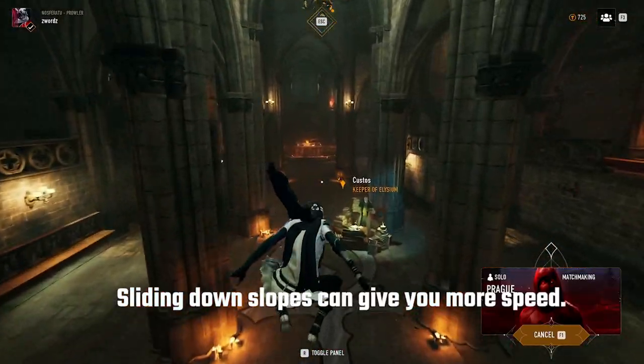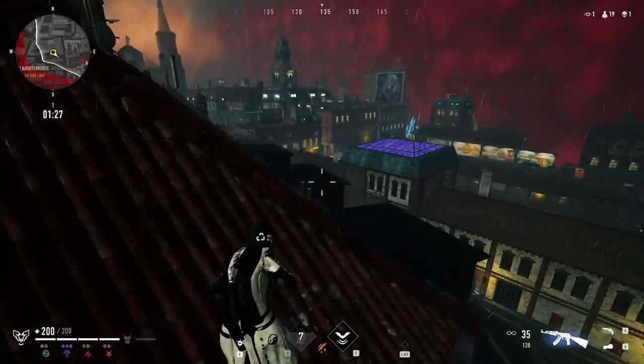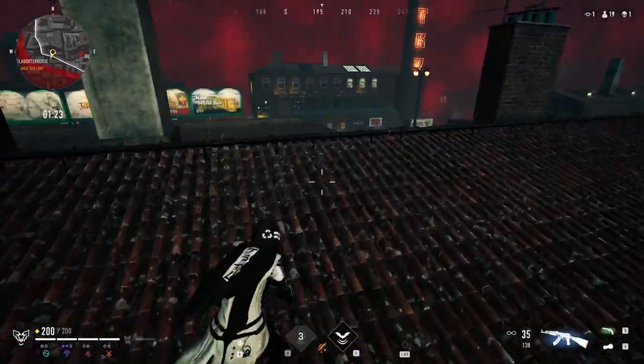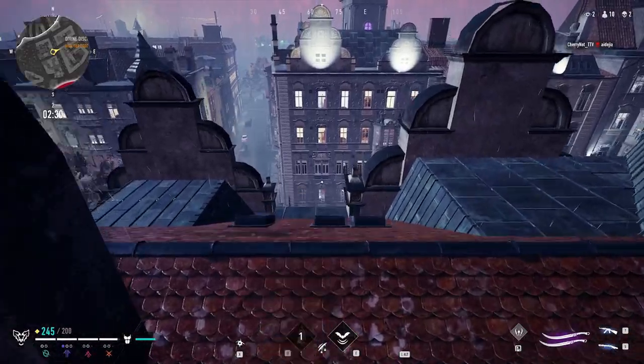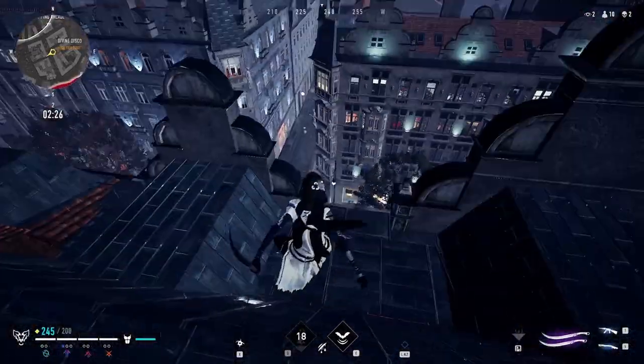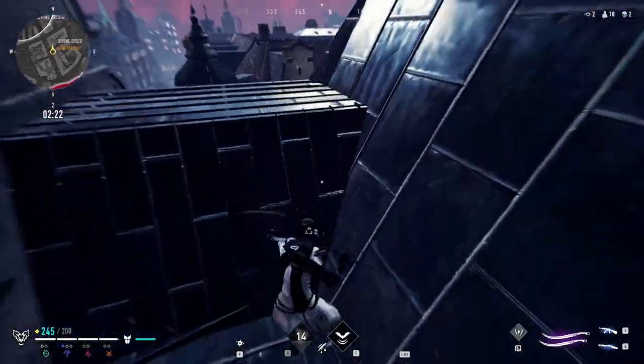To gain even more momentum, slide jumping down slopes will give you a lot more speed than normal, and you can nearly cross entire gaps between buildings by doing this when timed correctly. Comboing slide jump with Vanish as a Nosferatu player on a slope will give you an even bigger speed boost that can help you travel far, so take advantage of this if you're a Nosferatu player.